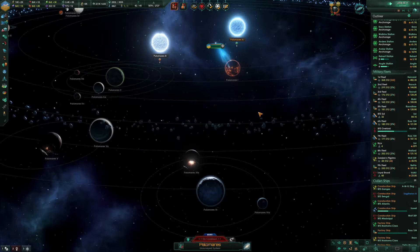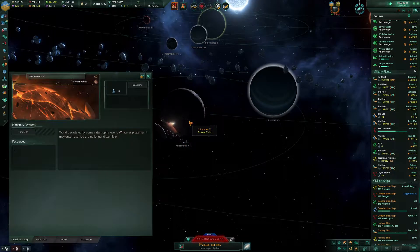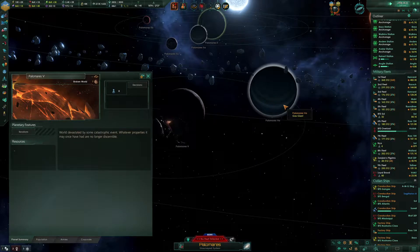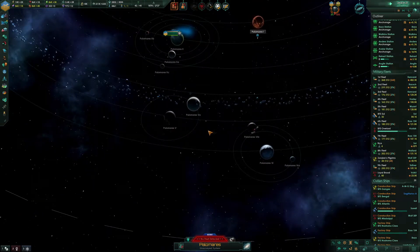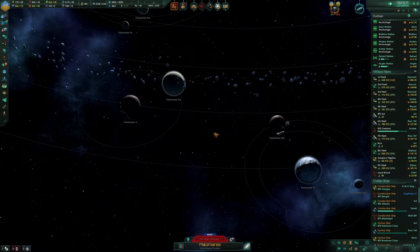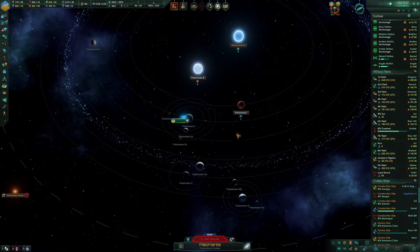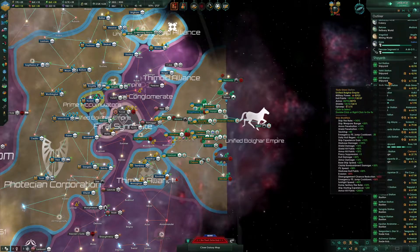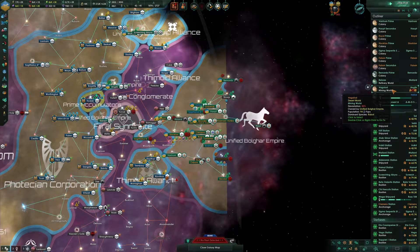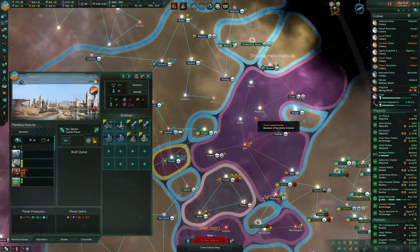There are a lot of planets in this new system. There is a broken planet here — it has a gas giant as a moon, which doesn't seem like it would be a thing. There's another broken planet over here. Interesting. This is the planet that we acquired.